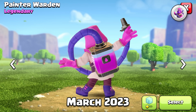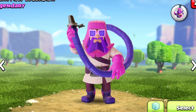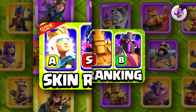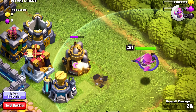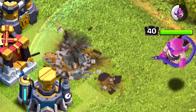The Painter Warden — this one is legendary. I don't really think of this as legendary though. The animations on this skin are pretty decent. He's got the visual effect when you set him down, the visual effect when you attack — maybe not the most ideal version of that, but still. He's got the visual effects and the sound effects in the animations.